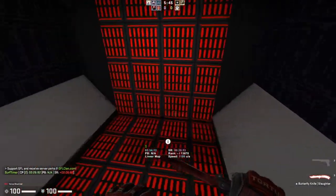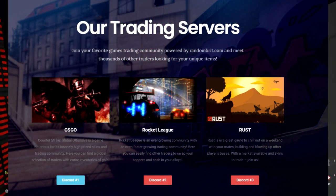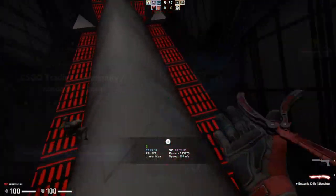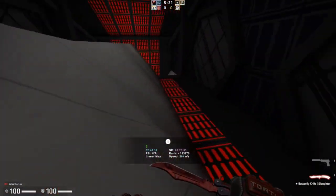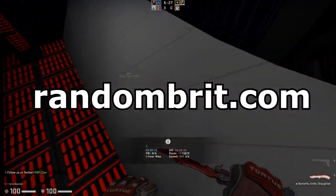The first server we're going to talk about is Randombrits. It's probably one of the biggest Discord servers out there for trading, and while it does have some issues here and there like any Discord server would, it is still probably the best option for a great generic trading server. I personally don't use Randombrits but I do know that it exists and a lot of people do use it, so if you're interested, be sure to join that one.